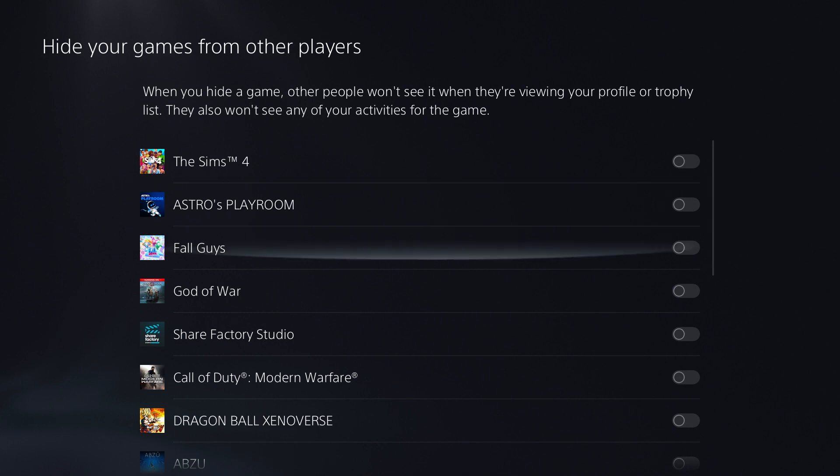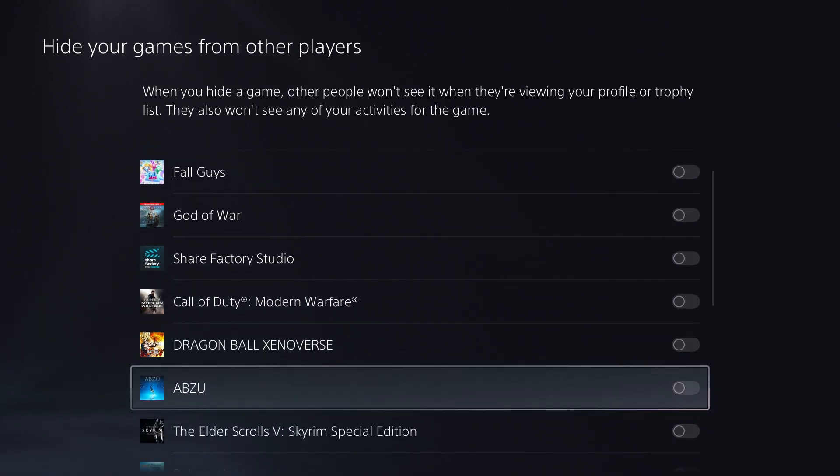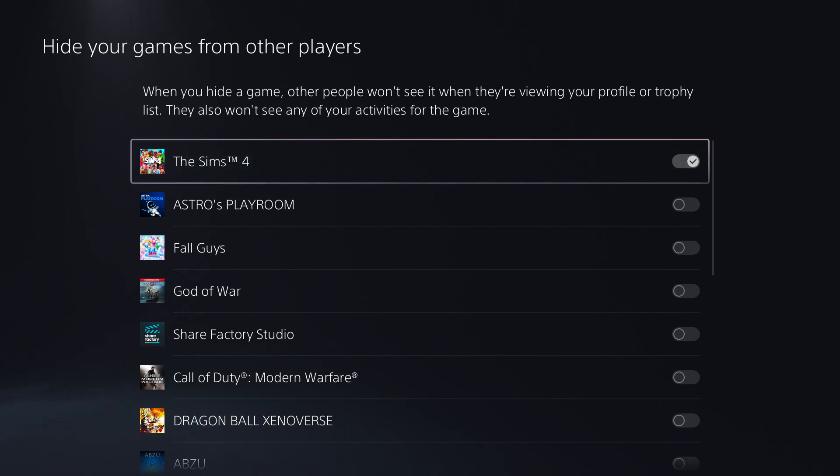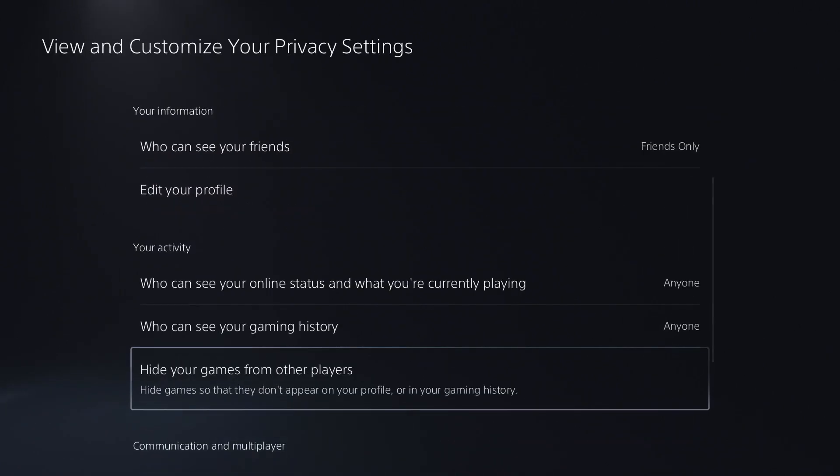You can individually select any game you want that you don't wish to be shown to anyone else. For example, The Sims — I'm going to turn that on. Next, we're going to back out.